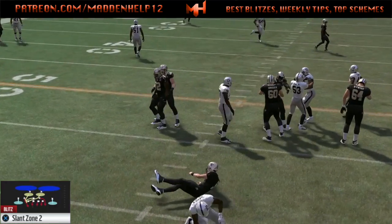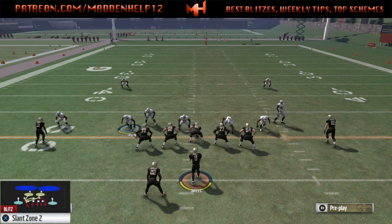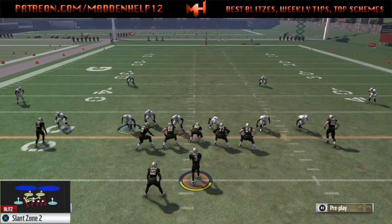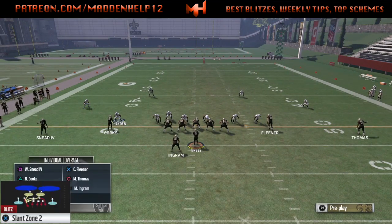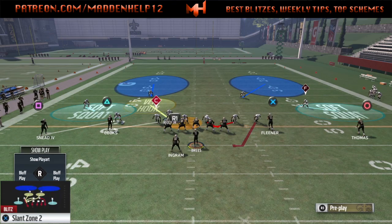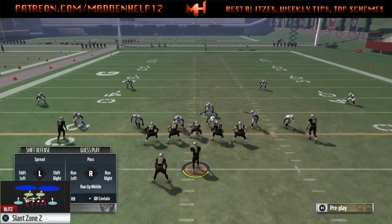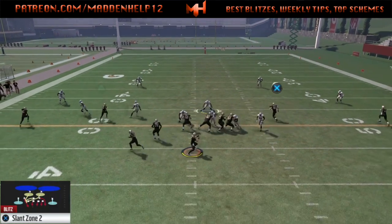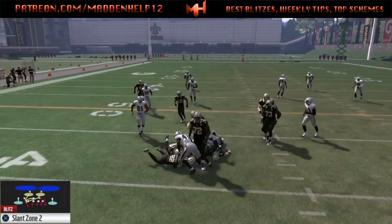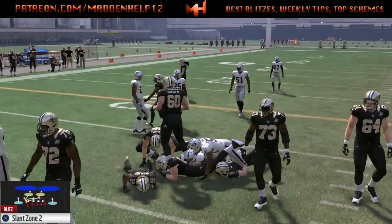To send the pressure off the right edge mainly, what you want to do is baseline shift your D-line left, crash your D-line up, QB contain, and then you can zone the entire left side of the screen. You can put man on the blitzing corner on the left and QB spy — do whatever you like. You only need these three guys rushing and you're going to get consistent pressure off that right edge, getting one free against five or even six blockers if the running back is on the opposite side.